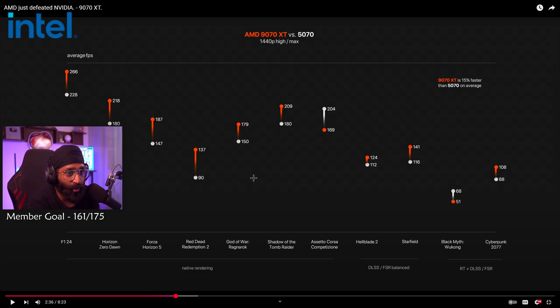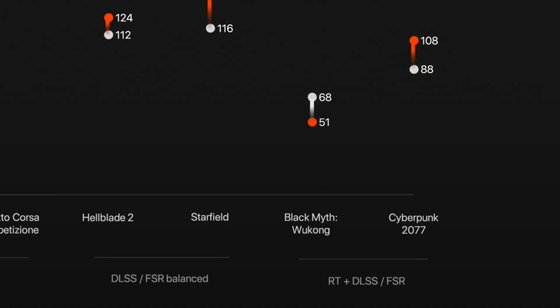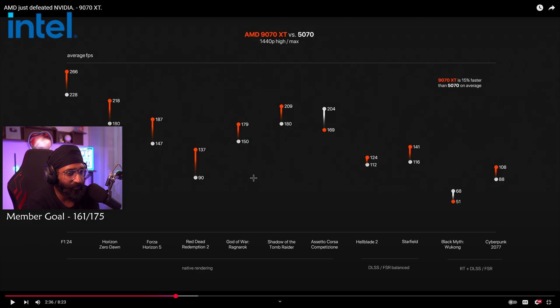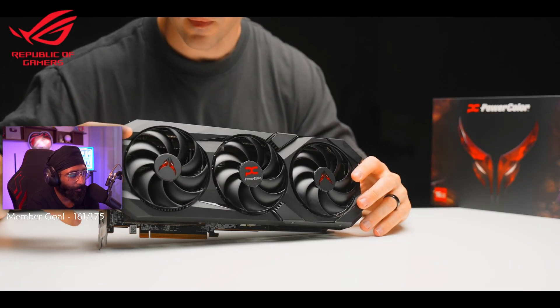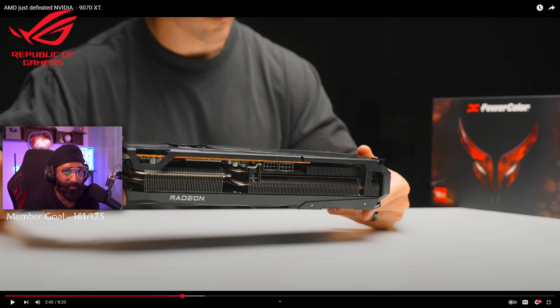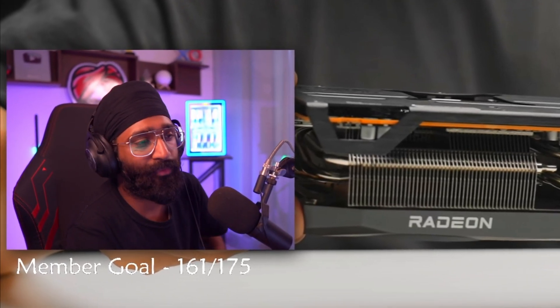In 2K benchmarks, Black Myth Wukong with ray tracing and DLSS or FSR scores around 68 FPS. Even in Black Myth Wukong, Nvidia is much faster. In Cyberpunk, AMD is faster — that's the result. This card isn't really meant for 4K. You can play, but if you don't have good frame rates, you won't enjoy it.